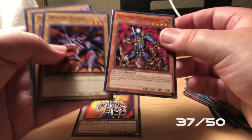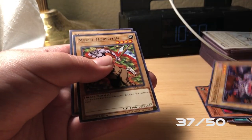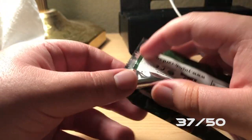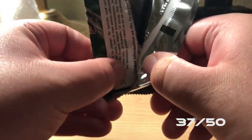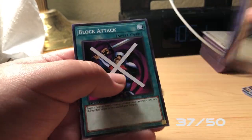We got a Decayed Commander, Dragon Zombie, Mystic Horseman, and a Magical Ghost. I think I'm gonna do the three-for-three and a tally down below of how much of the complete set I have. There are currently, I believe, 45 monsters and 5 skill cards, which are the special cards exclusive to Speed Duels — like special abilities. We got Clown Zombie, Gravekeeper's Ambusher, Great Mammoth of Goldfine, and Block Attack.